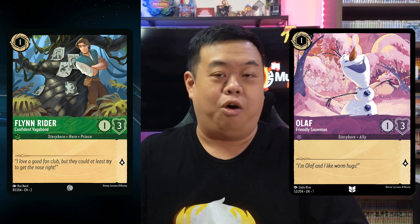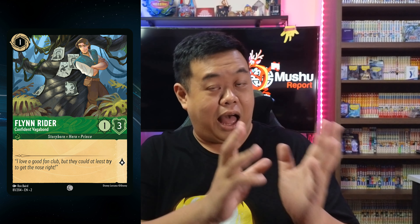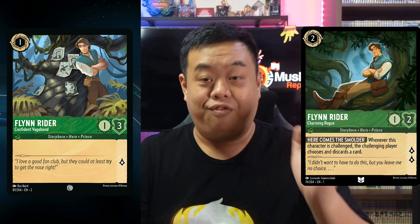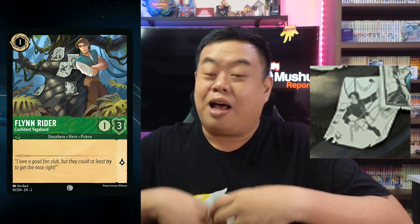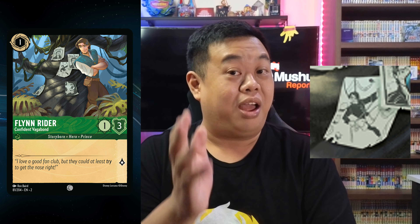Next we have Flynn Rider — Flynn Rider Confident Vagabond. It's a really nice new card; it's the one-cost version of Olaf or Minnie Mouse for Emerald Ink. It's one cost, one strength, one lore, and it is a Villain. The main thing interesting about this card is the artwork. In the artwork you can see a tree, he's standing next to some wanted posters — including one showing Flynn Rider Charming Rogue, the two-cost character from the first chapter. There's another artwork shown that's not part of a wanted poster, which makes us think: is that going to be a Floodborne version of Flynn Rider in Rise of the Floodborne?